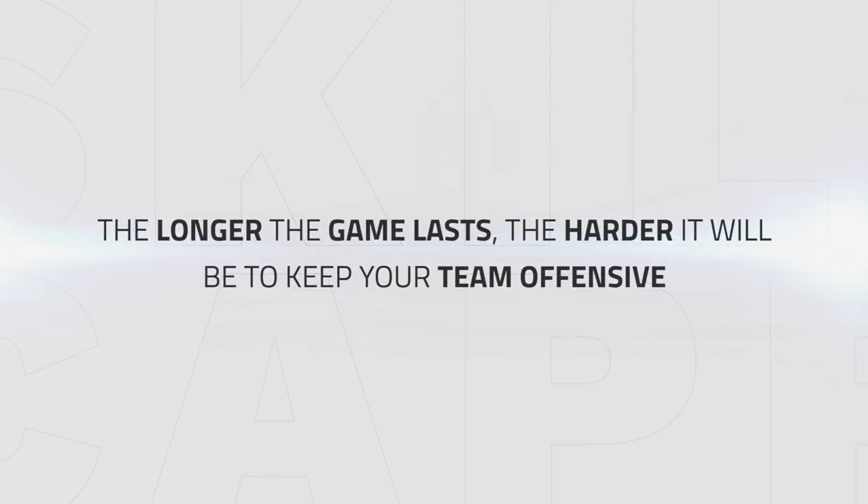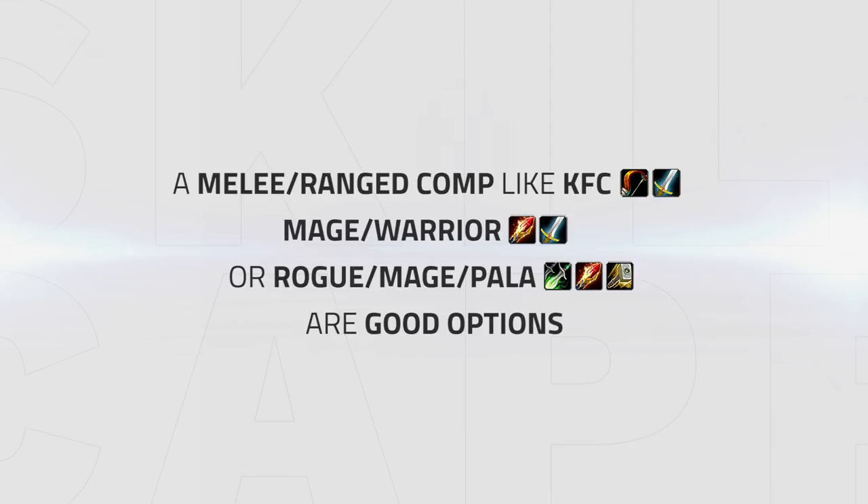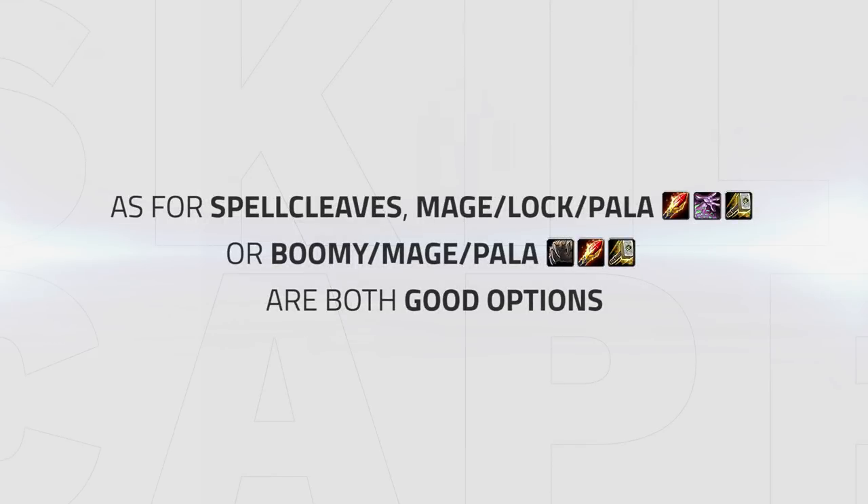The longer the game lasts, the harder it will be to keep your team offensive. Midi cleaves like TSG, Turbo or DH DK all offer this fast-paced playstyle and are all looking very strong. If you do not want to play a midi cleave, a midi ranged comp like KFC, Mage Warrior or RM Palla are all good options. If you're looking to play a spell cleave, Mage Lock Palla or Boomy Mage Palla are both good options.